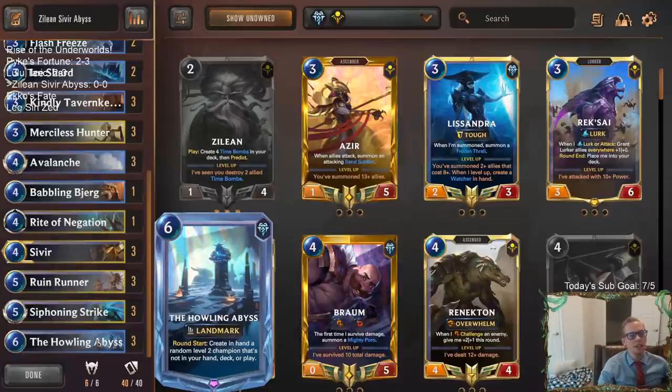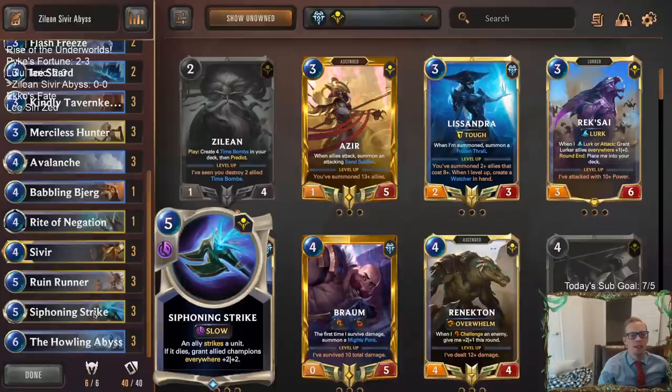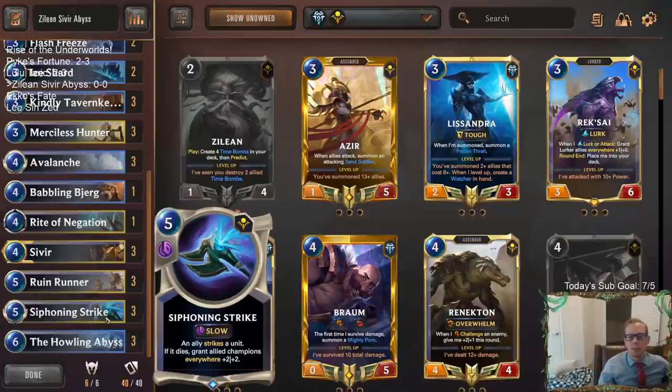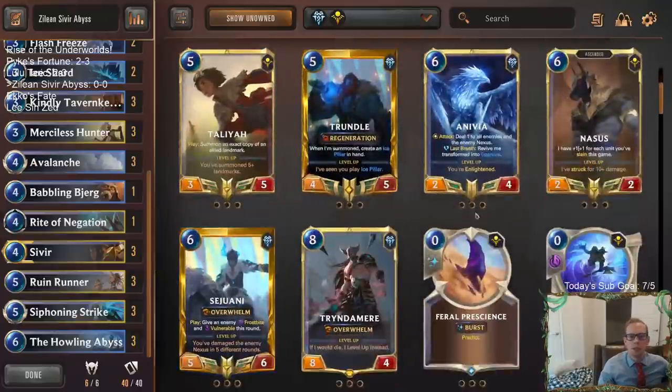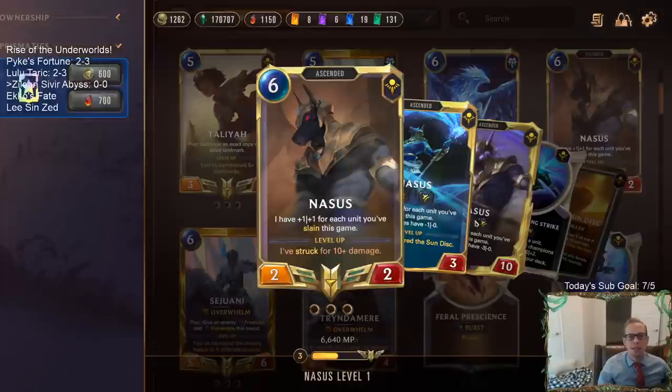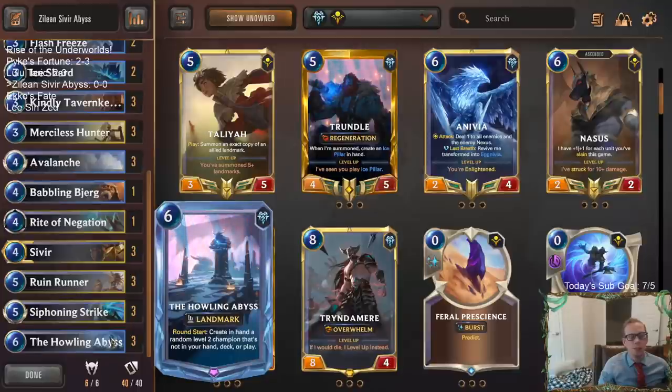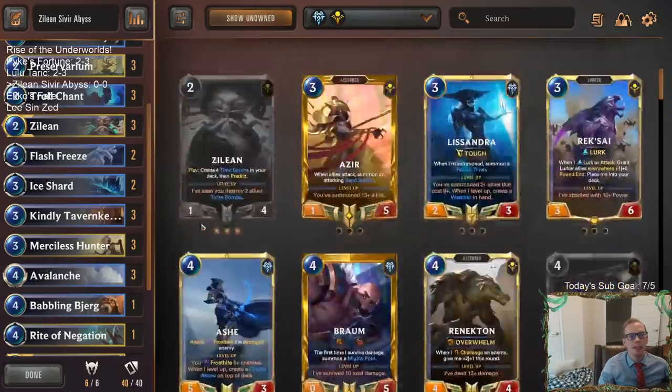I particularly love combining Howling Abyss with Siphoning Strike so you can get those allied champions everywhere with plus two plus two. I've done a lot of different variations of Howling Abyss decks with Siphoning Strike. Recently we did Sivir and Nasus and I really liked how that felt. Nasus basically gave more copies of Siphoning Strike with his champion spell, but I'm going to move away from Nasus now since both Nasus and Howling Abyss cost six mana.